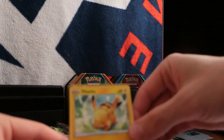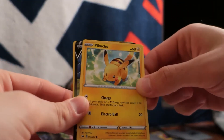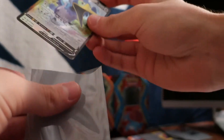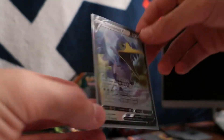You know how I do it — if I pull any kind of shiny rare, I sleeve it, doesn't matter if it's a V Max, full art, GX, whatever. And we got something good back here — I can already see the frame. Not bad, not bad. We've got a Cramorant V! Pretty good, gonna sleeve that right away. So from just the first dollar tree pack we already pulled a full art rare from the Sword and Shield pack.